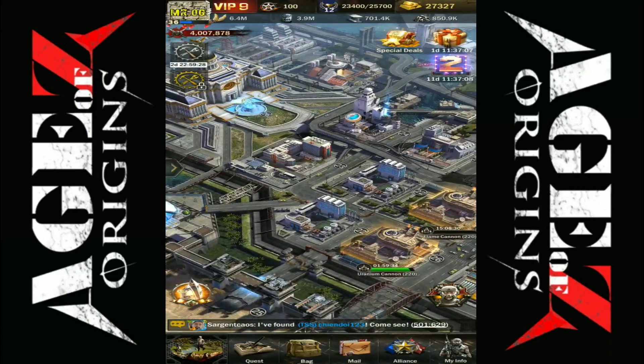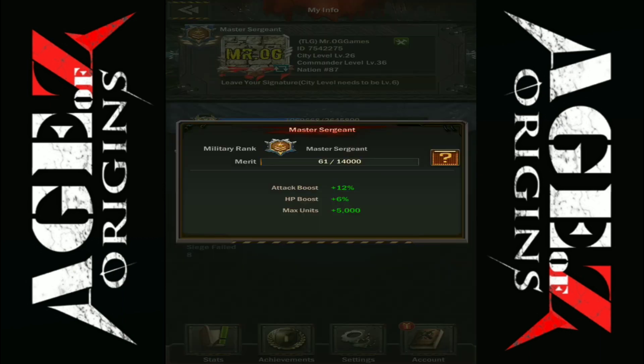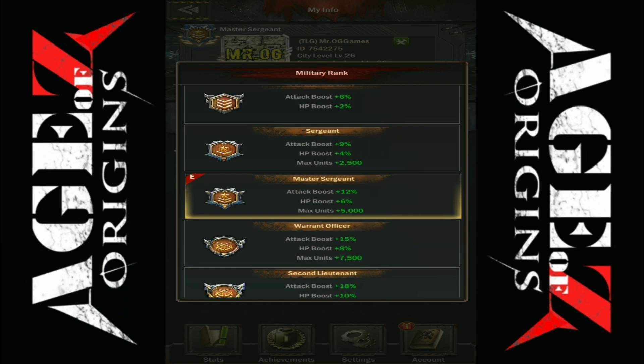Just to give you a rundown of everything that I have been doing here since we last talked — the merit level has increased, and that is also going to bring me some more mech fleet units, along with a little bit of attack bonus and HP bonus. I'll be more than happy to take all three. With that, we can now put together a little bit more of a stronger fleet.